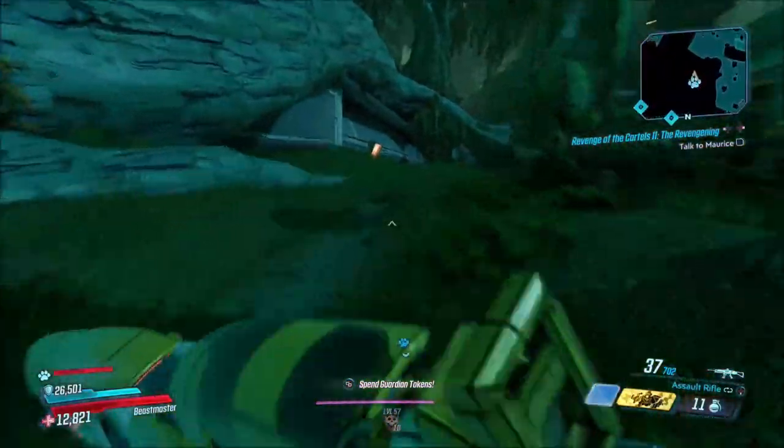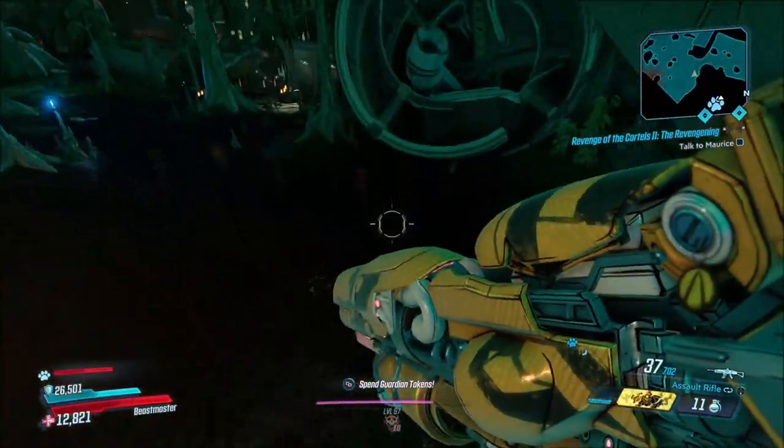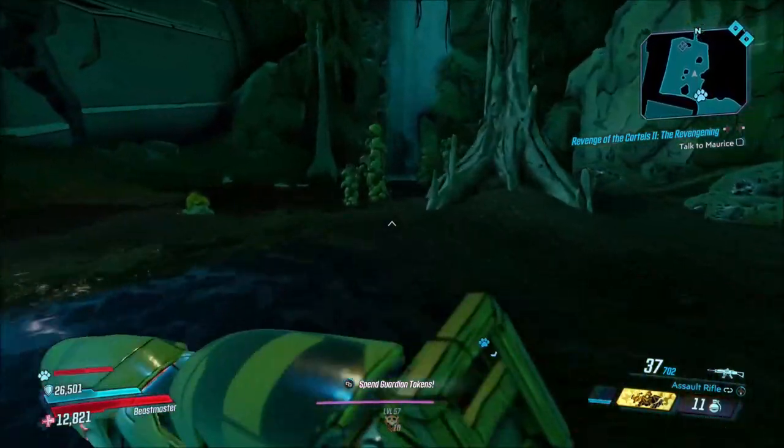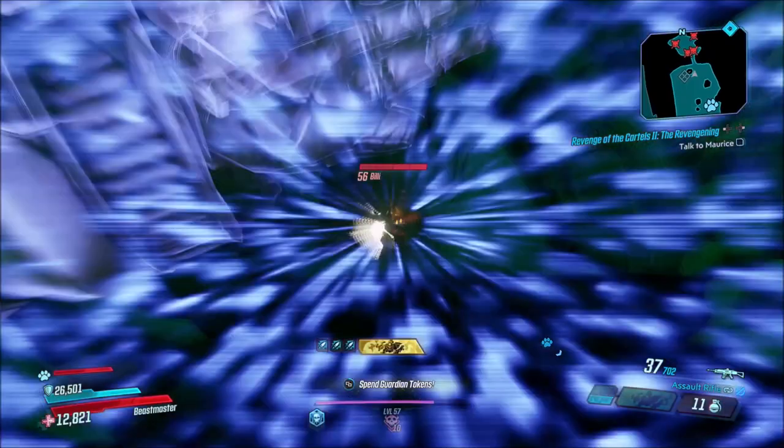We're going to be killing these Psycho Billies. One good thing about this enemy is that there are four of them that spawn each time, so you'll have four chances to get this Legendary each time you do the farm. It's a really close farm — you just hop out that window, run over to the right, and they spawn in.